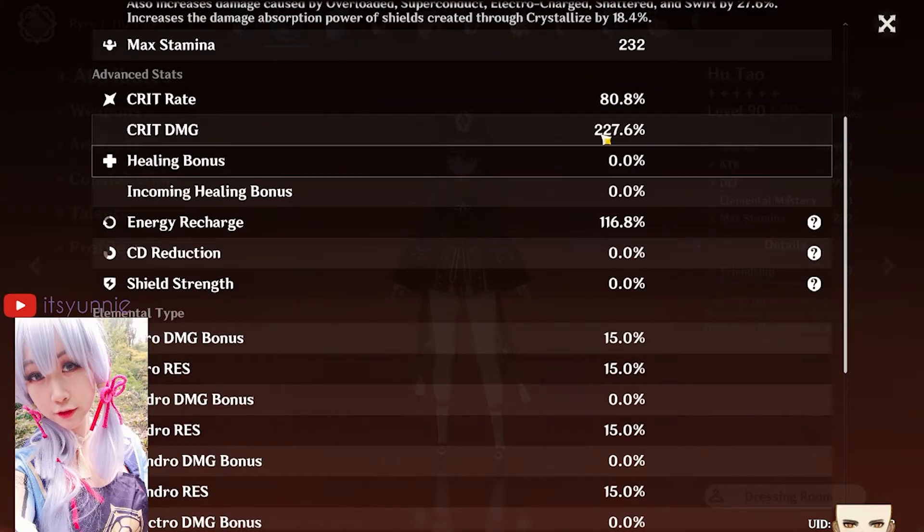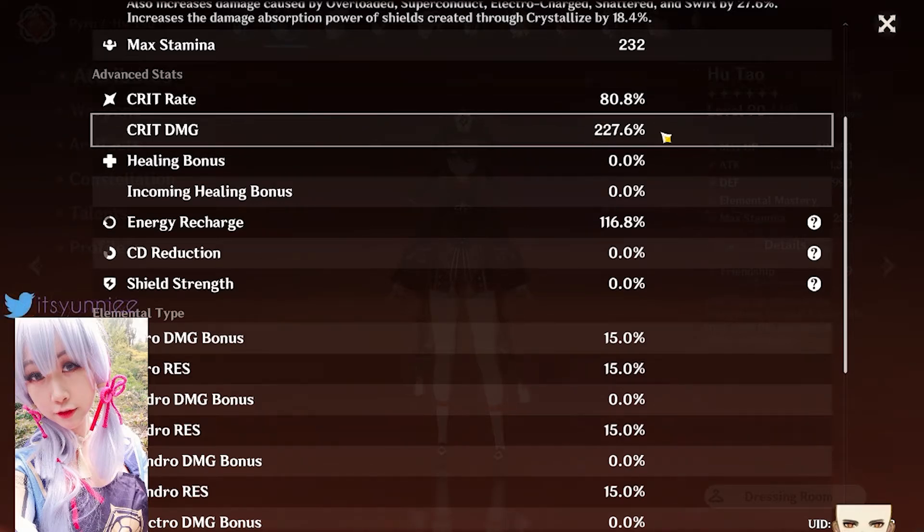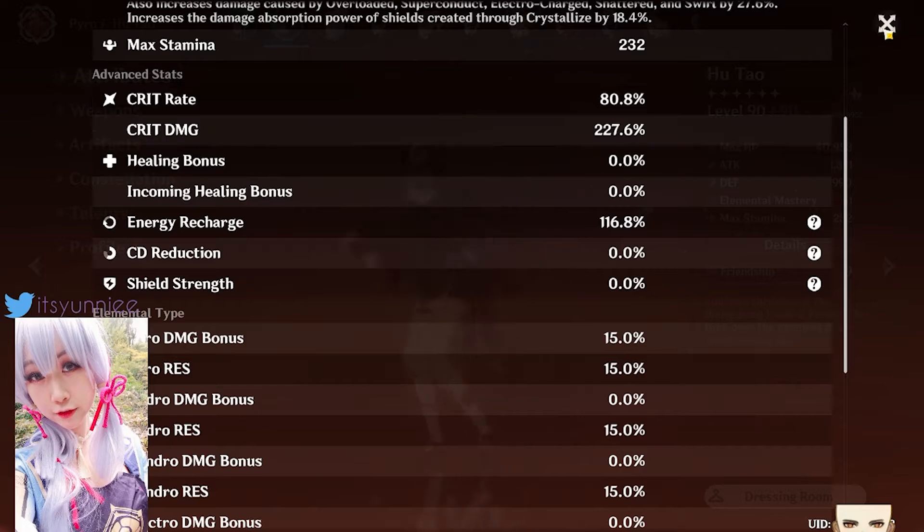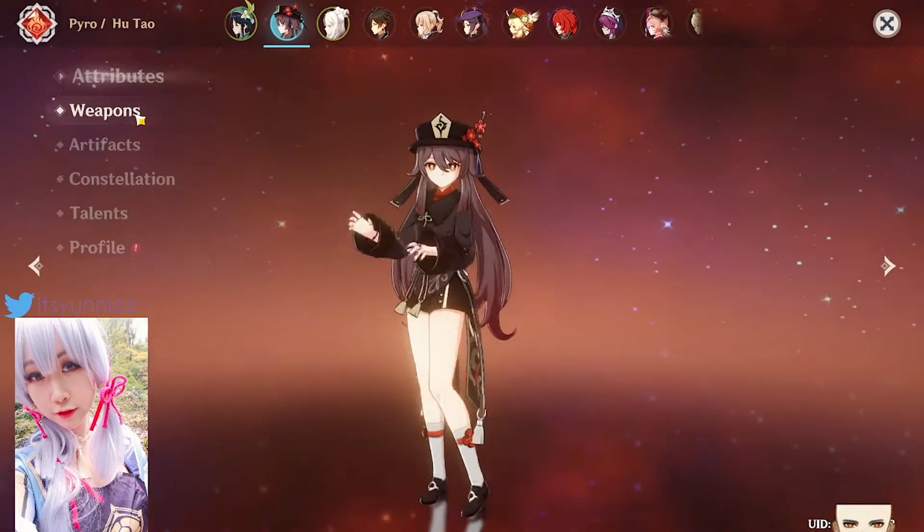I currently have 80% crit rate and 227% crit damage. She's probably one of the most broken ones I can do. I can actually make this 30% crit rate and 303% crit damage because she is C6, but I put it as this just so that I know she will always crit and she has good crit damage.